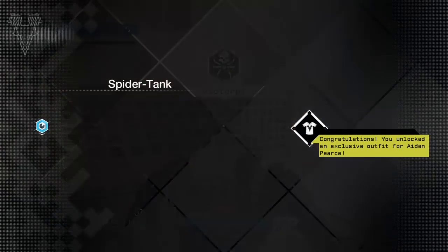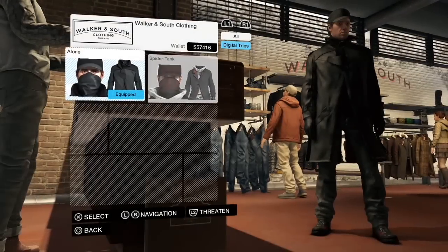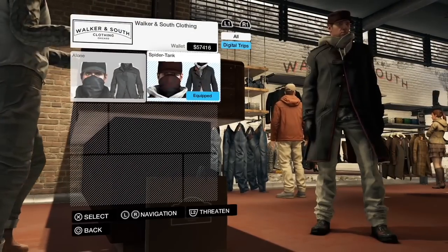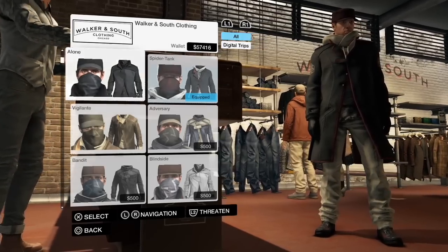I forgot one last thing: when you complete a digital trip you do get special outfits. This is the one for Spider Tank — it's right here. It's pretty generic, not all that special; I was hoping for something cool. But anyways, this is Dub and I will see you later — peace.